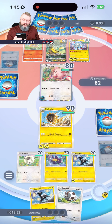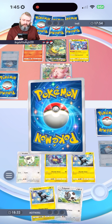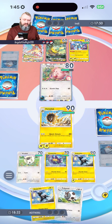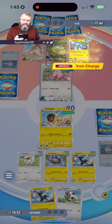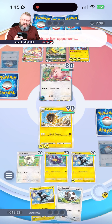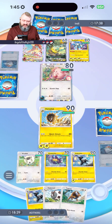He's got a Fire Energy — this deck is all over the place, he's got a lot of different types on his team. Okay, Rapidash — I bet he's going to attach the Fire Energy to the Rapidash. He's also got another Electric Energy onto the Magneton, so it looks like it's able to copy the energies received.